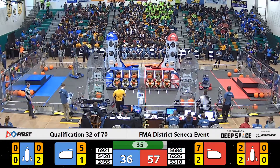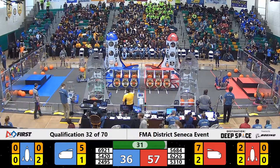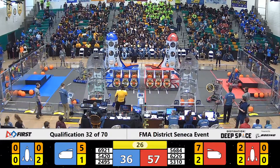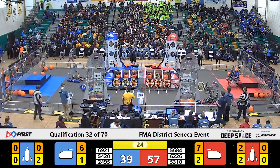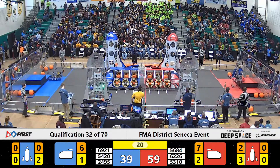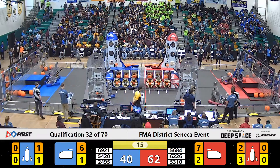About 18 points between these two alliances — Red Alliance has the advantage as we approach 30 seconds left. 62-26 is in position to climb to hab level three. Will they get it done in time? 53-10 turning to come over to the Red Alliance habitation platform.